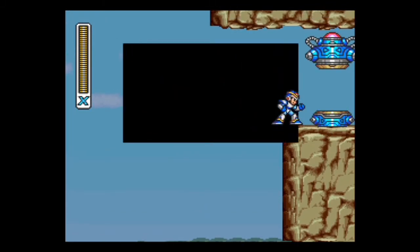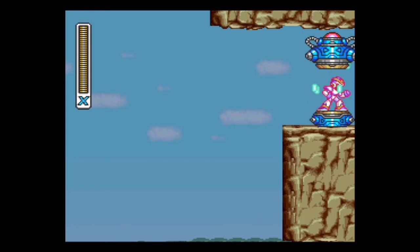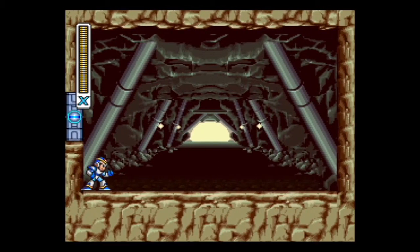Dr. Light gives you a special present — now enter the capsule. To throw the Hadouken, you have to do it exactly like in Street Fighter 2: down on the control pad, then towards the direction you want to fire, in one movement, then hit A and Y. You can also only throw it when your health is full. It's a very strong move — it can kill any boss in the Sigma stage in one hit, including Sigma himself. Just be aware of that.